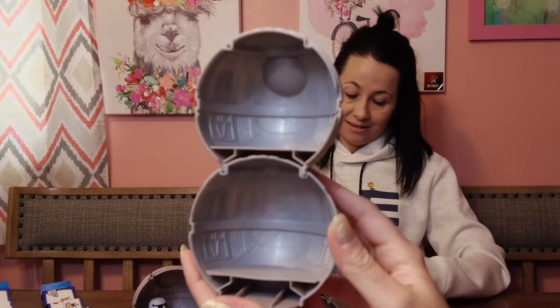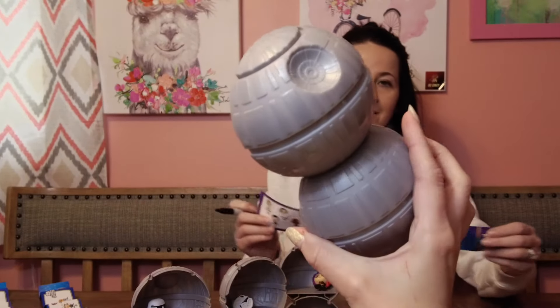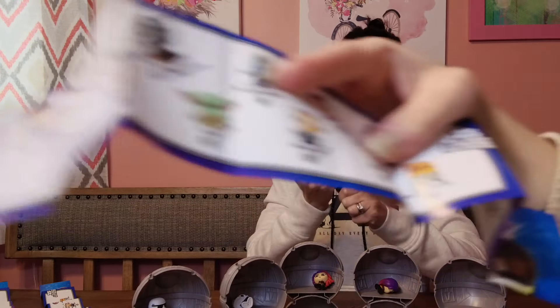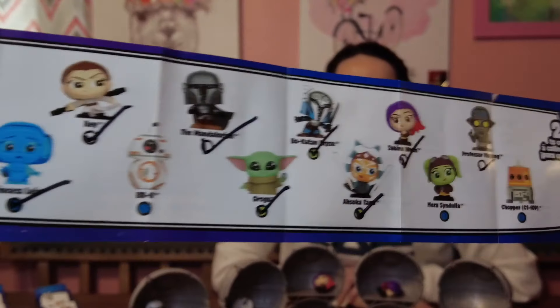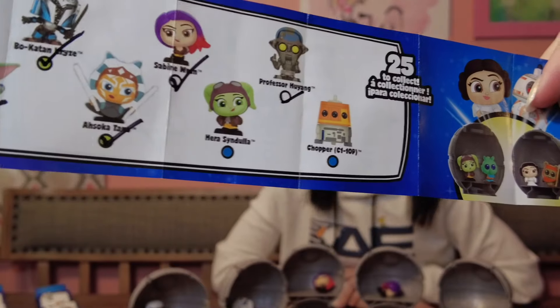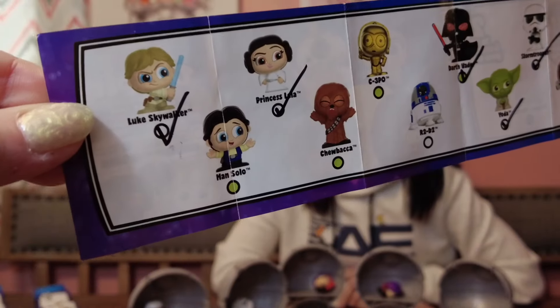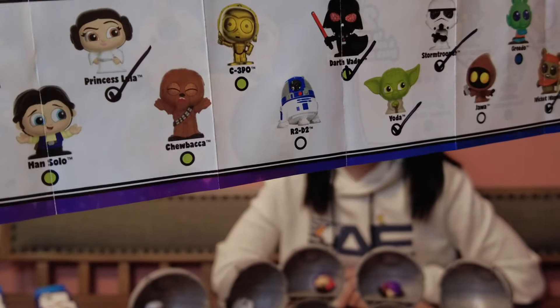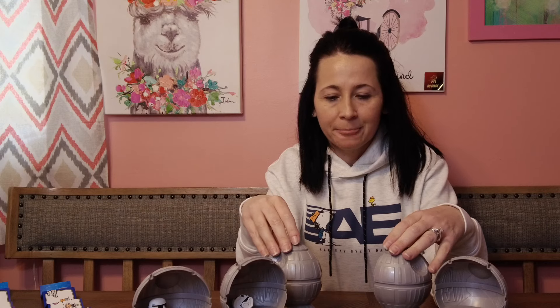And then the Death Star comes apart and makes a cool stand. So these are the ones you can get and you can see the ones we got — which is like a majority. We got almost all of them. I still need the robots though, and I obviously need Chewy. Considering we only got doubles of the one girl you love and Stormtroopers — that was really good.